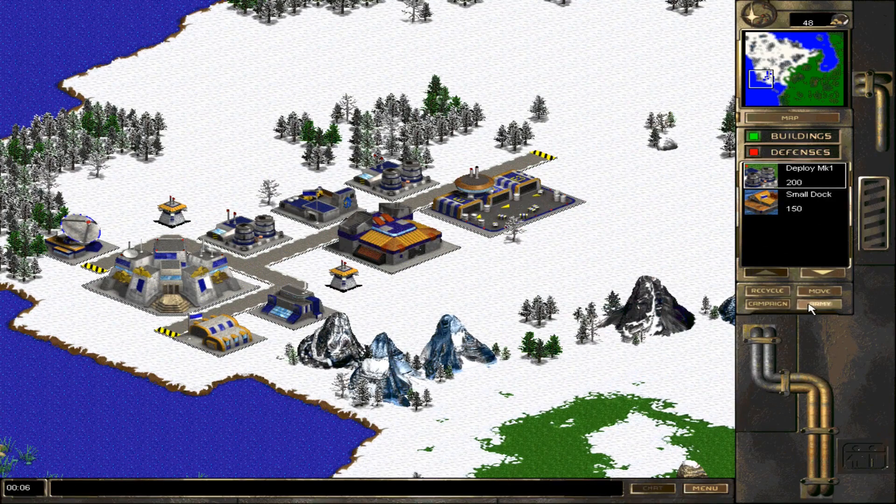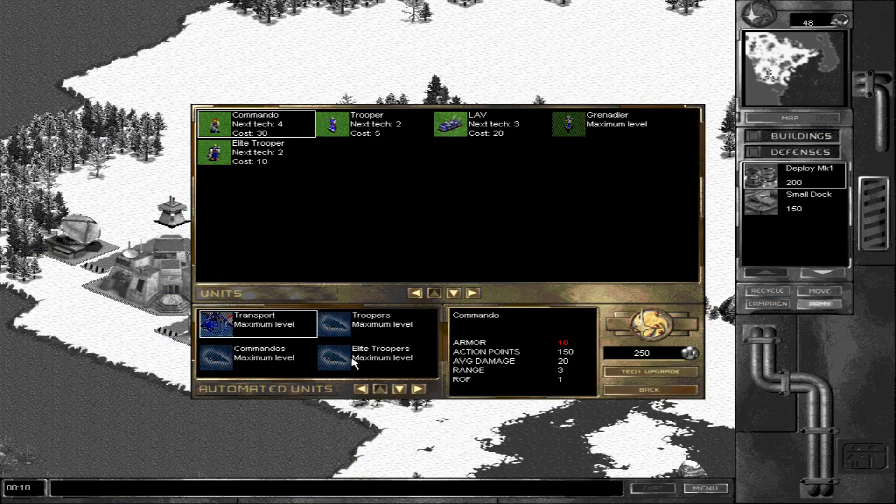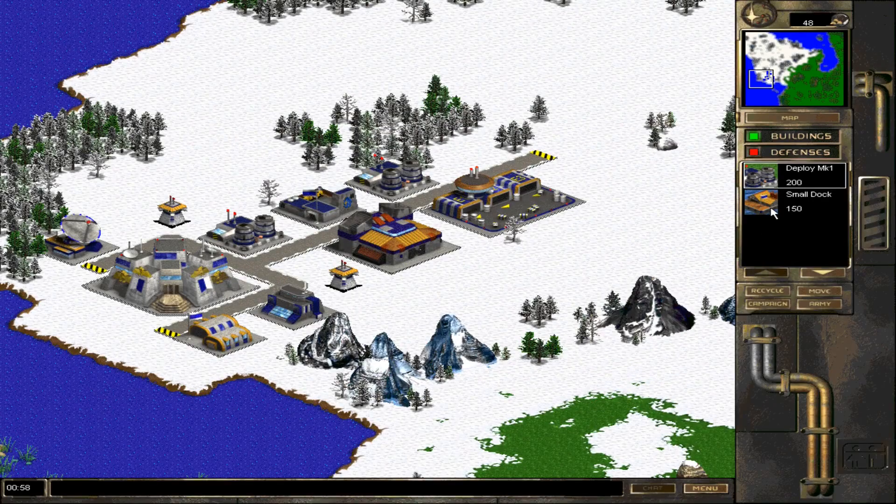The Heliport didn't give us new units per se, but we now have automated units. When I mentioned the ability to deploy outside the blue zone, these are those automated units. If I order automated Commandos for instance, they'll be at maximum level, and I can deploy them anywhere there aren't anti-air guns. However, they are quite costly, so you have to be very clever about deploying them in situations where they can do a lot of harm and justify their intense value.